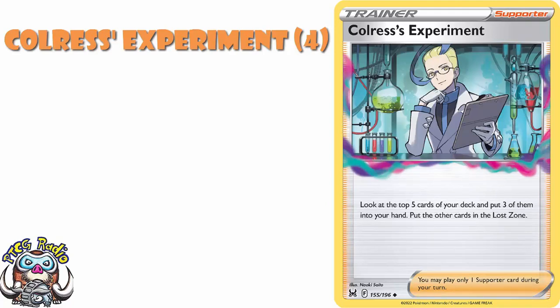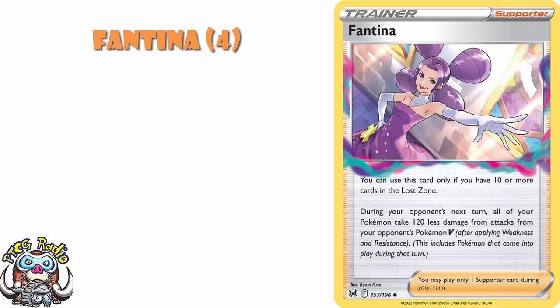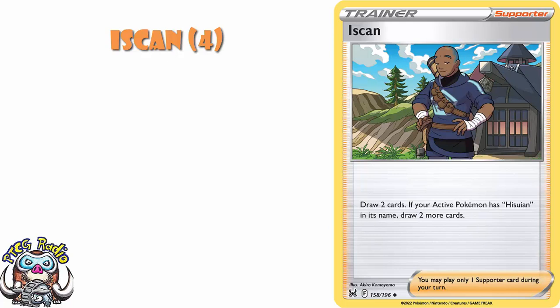Colress's Experiment is a really nice supporter card — lets you look at the top five cards of your deck, three go in your hand, two go in the Lost Zone. In any Lost Zone deck, this is great for both draw and filling up your Lost Zone. Damage Pump lets you move two damage counters from one of your Pokemon to one of your other in any way you like — really good if you've got Outrage attacks or you need damage on specific Pokemon, or even to try and prevent a KO. Fantina: if you've got ten or more cards in the Lost Zone, your Pokemon take 120 less from Pokemon V next turn — in a Lost Zone deck, this can be the absolute difference between being KO'd and not. Iscan: draw two cards, draw two more if your active Pokemon is a Hisuian Pokemon — in a Hisuian Pokemon deck, sometimes a pure draw four is going to be useful.